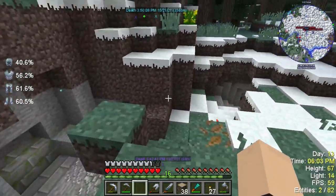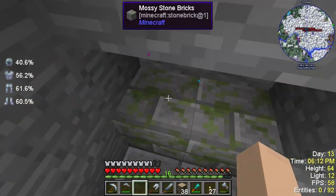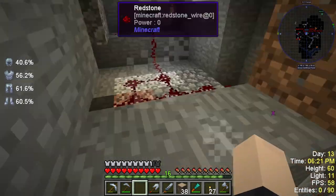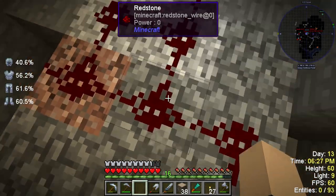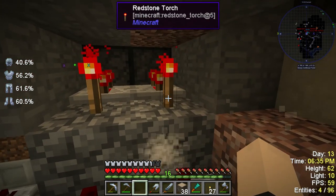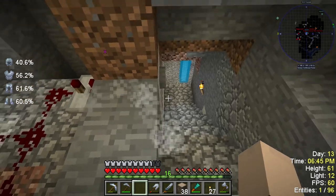This is kind of obvious still. I did work on some stuff off-camera — mostly the piston door. It still has a tendency to chop my head off if I don't move fast enough. But basically, here's the redstone for it. I have a repeater coming out of this block here, which goes into a bunch of redstone here, which runs into all this. It's got two redstone torches here which constantly power this, until I hit the button here which unpowers that.